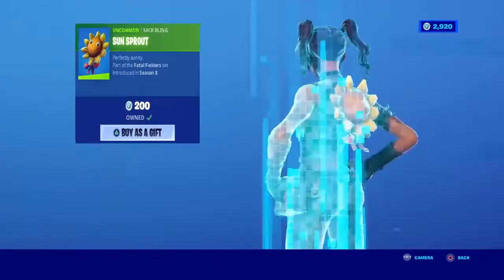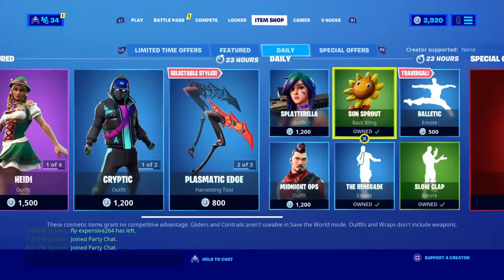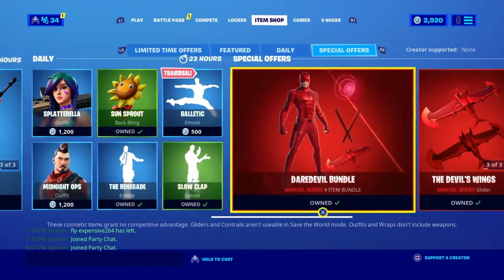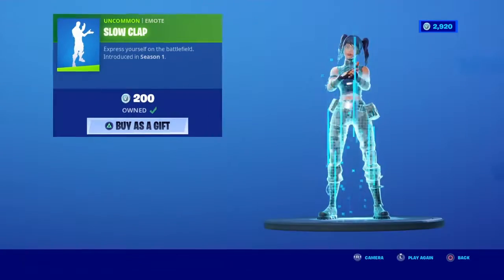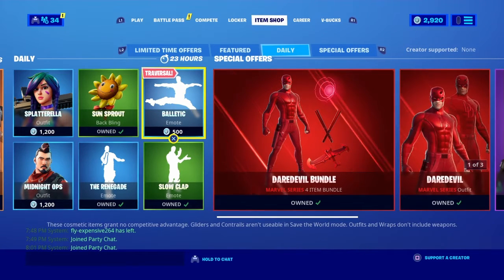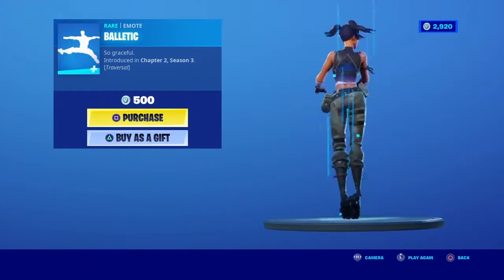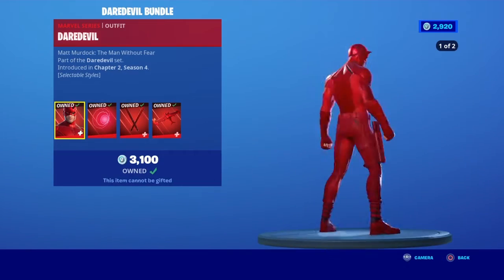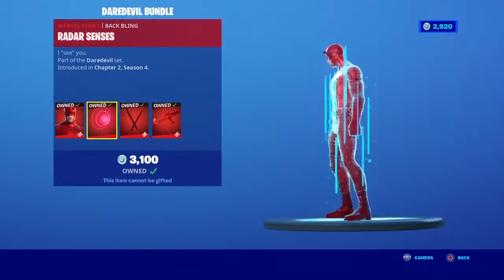Sunsprout — really nice, cheap back bling, only 200. Renegade — oh, copyright, sorry, I can't play that. The ballet emote. The Daredevil bundle is still out — all of the Daredevil stuff.